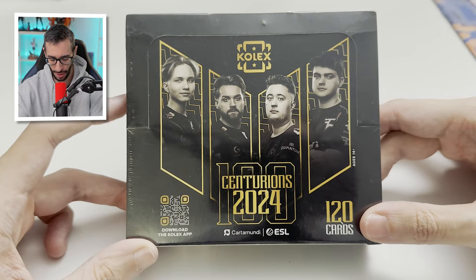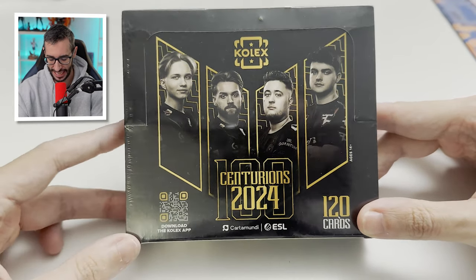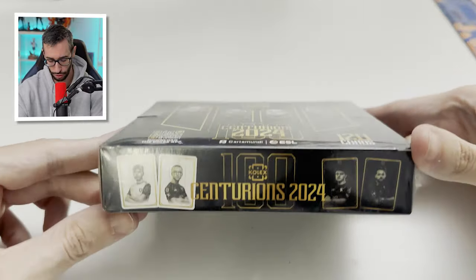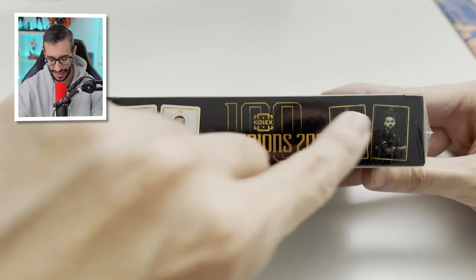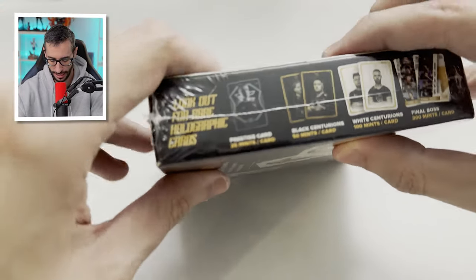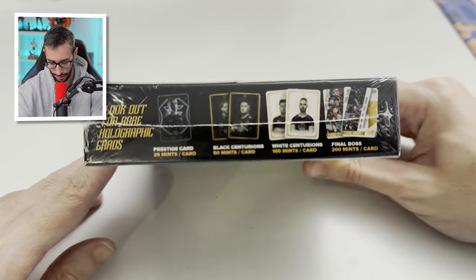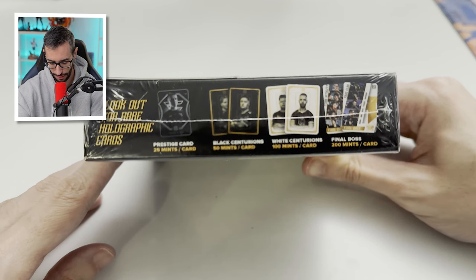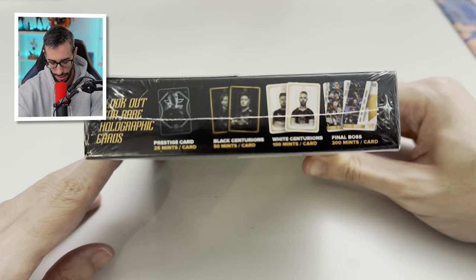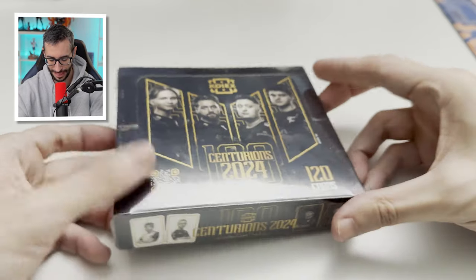It's called Centurion 2024 and as you can see there are important players like Monesin and Kozaegubrok. We are looking for the cards of Centurion. There are cards limited to 200, 100 units, 50 units and, of course, 25 units with that prestigious card of Robs.